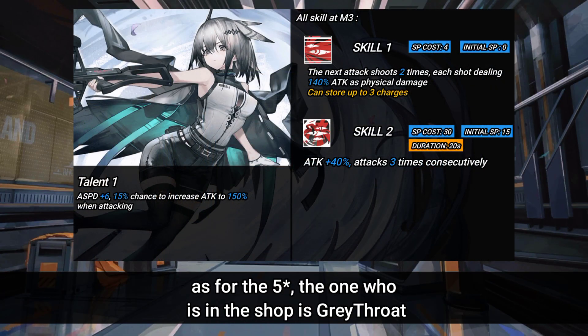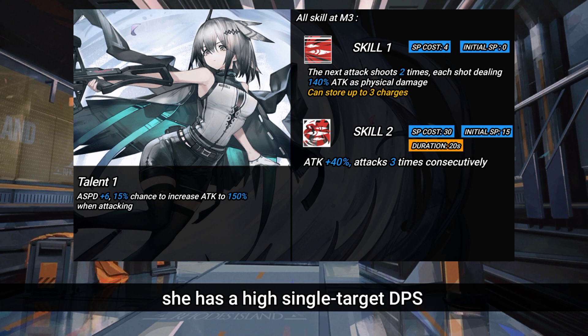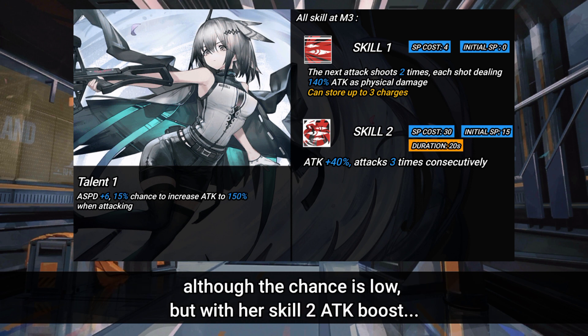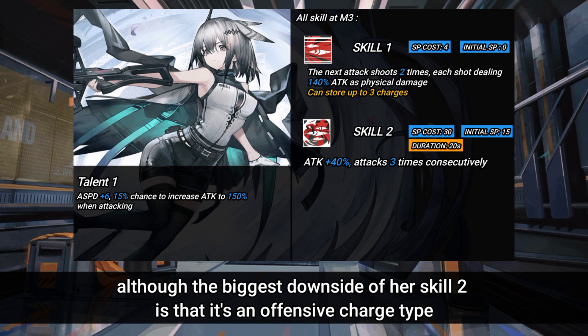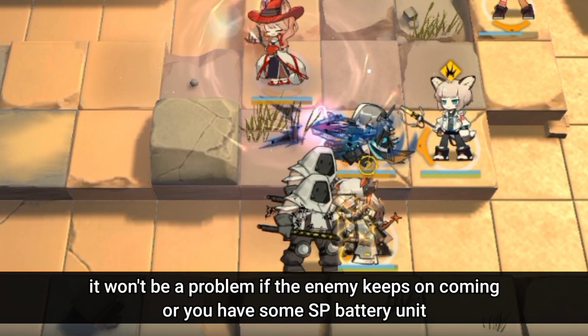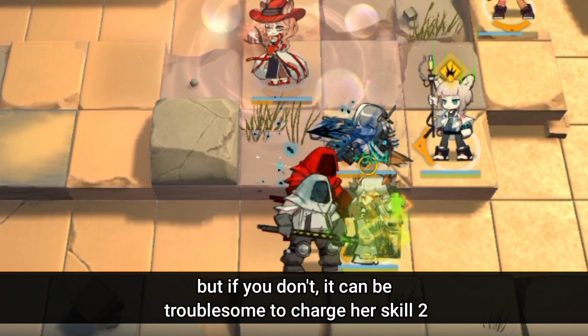As for the 5-stars, the one in the shop is Greythroat. Basically Greythroat is a budget Exusiai. She has high single-target DPS thanks to her talent that allows her to score critical damage on her attacks. Although the chance is low, with her Skill 2 attack boost and ability to attack 3 times consecutively, it should increase the talent activation chance. She can become a great DPS unit with that Skill 2. The biggest downside is that it's an auto-recovery charge type with an SP cost of around 30, which is quite high for this skill charge type. It won't be a problem if enemies keep coming or you have an SP battery unit, but if you don't, it can be troublesome to charge her Skill 2.